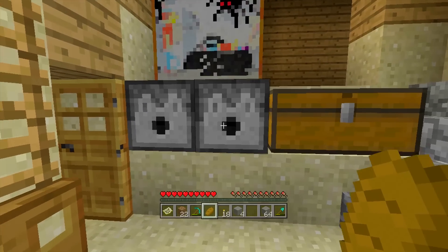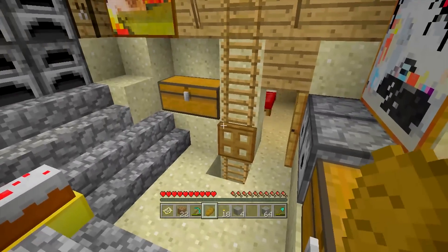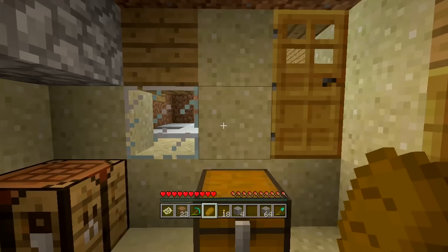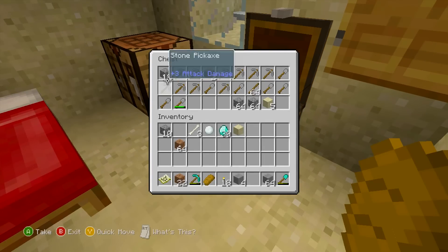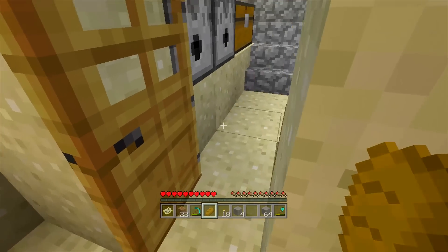Also, two dispensers over here. I have no idea why there are two dispensers here, but there is, and there's a spider pen on top of them. Also, there's what looks like Jesus and a bathtub over here, which is kind of interesting. I guess this is where one of the people lived. This is his chest full of stone tools - I don't know why he needs so many, but apparently he does.